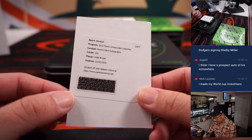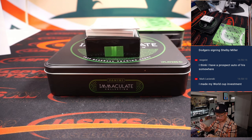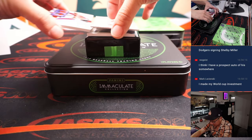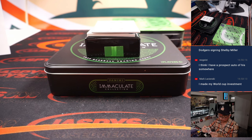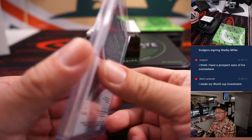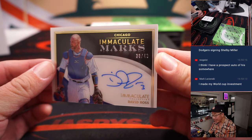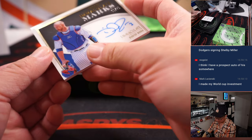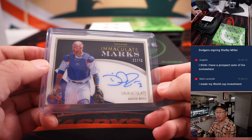Got a redemption going to Carl — it's Vidal Brujan RPA. And we've got a Reid Detmers triple relic and autograph, seven out of 25 — that goes to Ed A with number seven. And we've got David Ross, 30 out of 49, Immaculate Marks — that goes to number zero. Going by that digit, it goes to Carl and number zero.